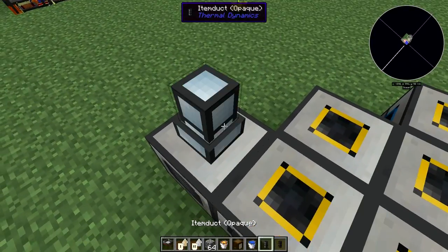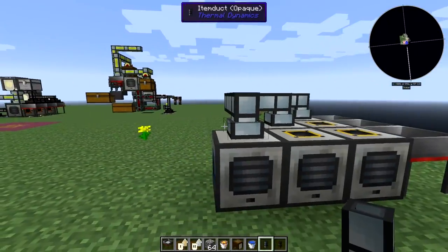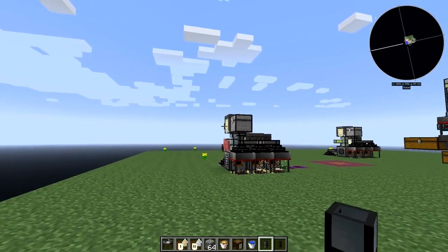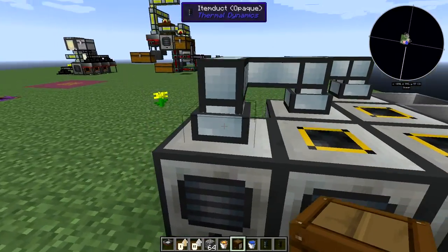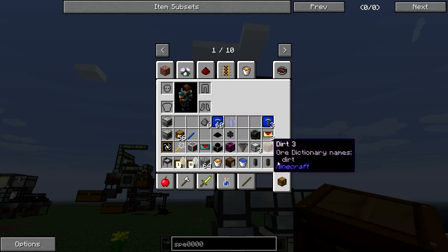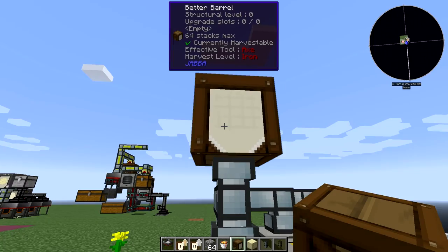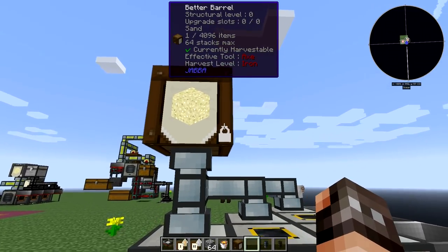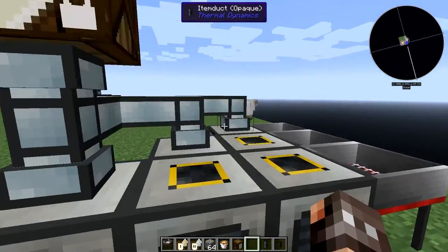We need some item conduits to pick up all our sand. This barrel here - on my server I actually put an ME interface where that barrel is and use all that sand for autocrafting, which works really well. This one is going to be collecting all our sand. To lock it, put your item in, then shift right-click the bottom right-hand corner of the barrel and that will lock it to that item type. So that's going to be collecting all the secondary inputs from the sand.